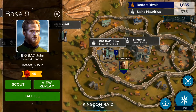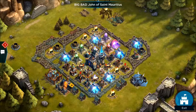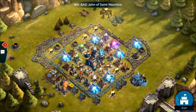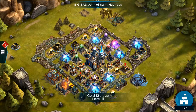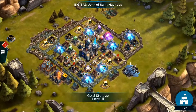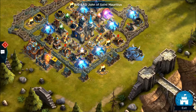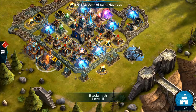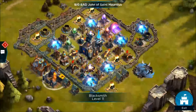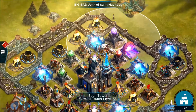We're going to go ahead and scout the base out. Pretty interesting layout there, somewhat symmetrical. We do have some buildings here out of range of anti-air, and could probably get the barracks and the blacksmith there also out of range. Spell tower wise we've got four towards the top, and the only big threat is the Death Tower up here.